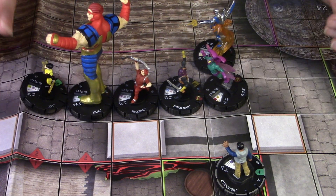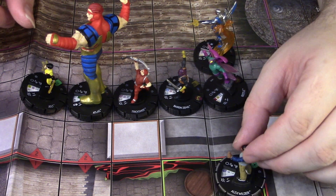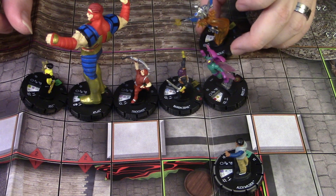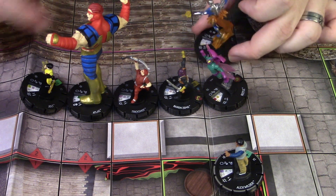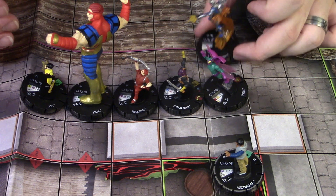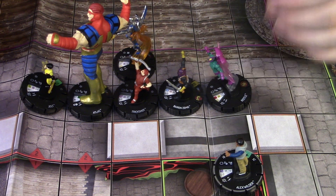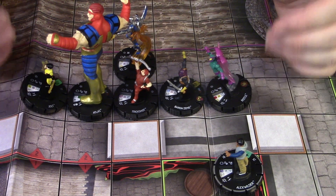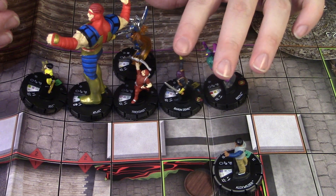Basically, you want to keep most of your characters together, keeping Alex Wilder off to the side hiding in hindering terrain for Stealth, using his Perplex or Prob or Outwit — whatever your opponent chooses to give him. Mach X can choose different attack powers depending on what you're going against: if you're facing a swarm team, Energy Explosion is helpful; if you're facing a big one-man-army figure, you might want Penetrating Blast. Running Shot Mach X next to Trickshot, getting that 12 attack boosted to a 13, is going to be nuts. We don't have a lot of Willpower on this team, but we have two Leadership characters, so that helps a lot with the Willpower problems.